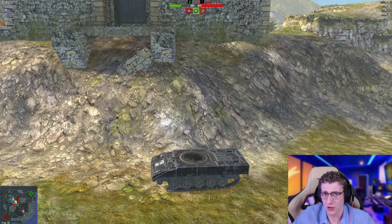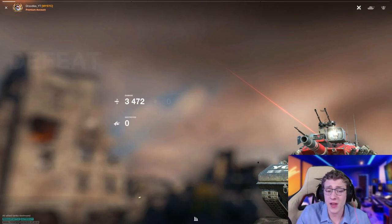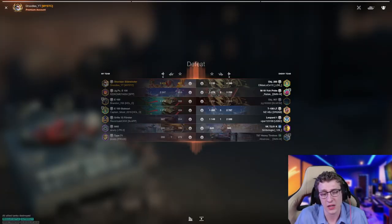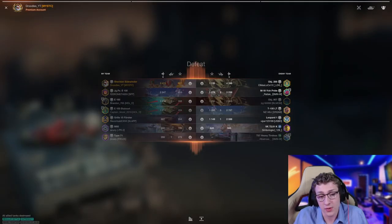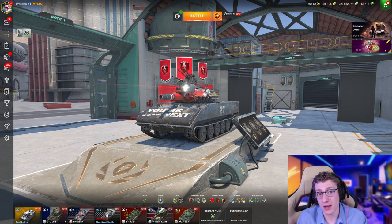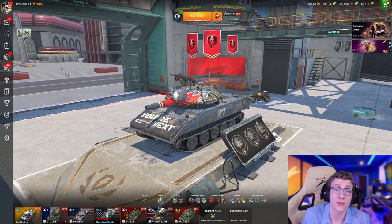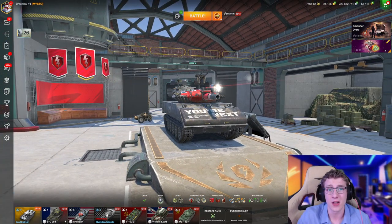Let's see the final results for the Sheridan. We definitely would not have dealt nearly as much damage in another tank. We did 3,500 damage, which is pretty solid, and we assisted 800, getting some spots out. I'm still confused on how we lost this game, but the E100 platoon not performing and our M60 playing too aggressively on medium side early on were likely the reasons. Overall, I absolutely love the Sheridan — fantastic gun depression, space armor that prevents HE damage anywhere, and it's just got everything: pen, alpha, and DPM. Hopefully you enjoyed today's video — let me know in the comments and I'll see you in the next one!